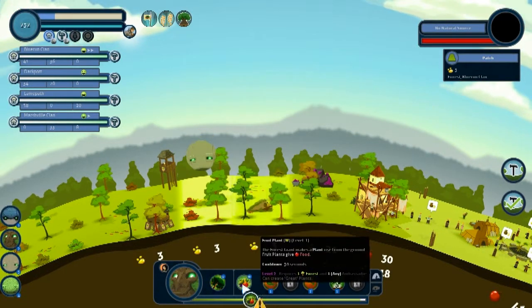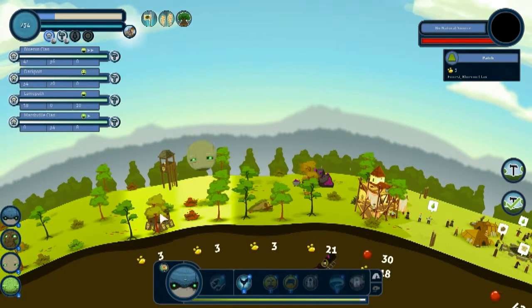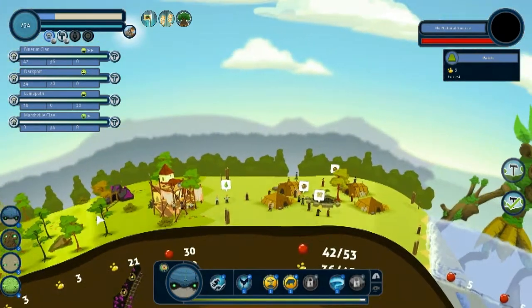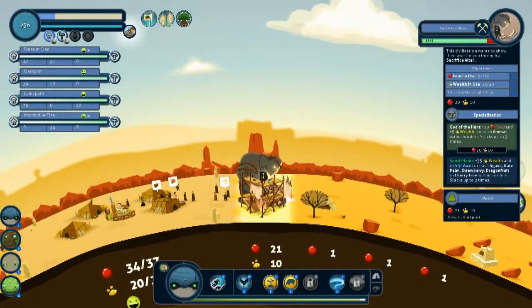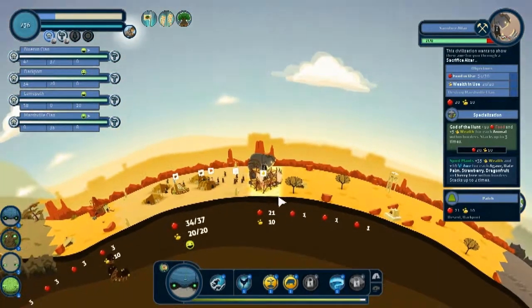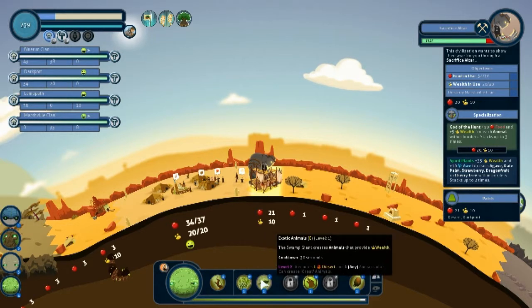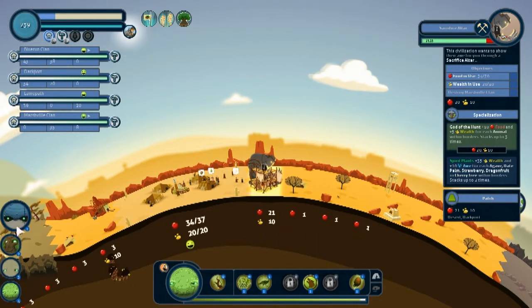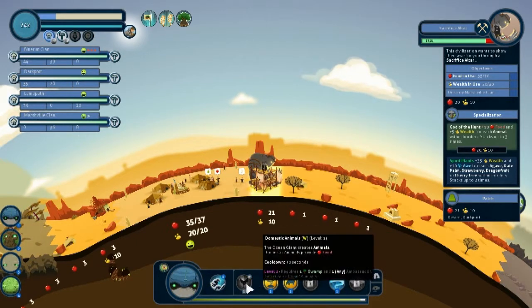Let's get another food going — an animal nest going right there. Okay, let's leave them alone for a bit and go check out this sacrifice altar. You also need more food than I can provide for you right now. So I would like to give you food once it cools down.